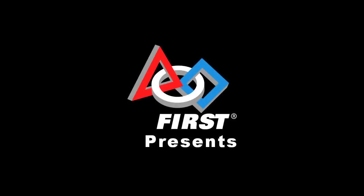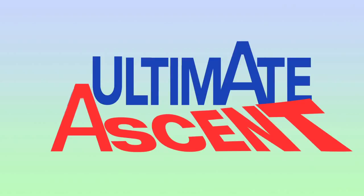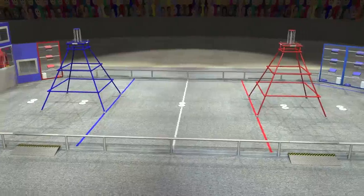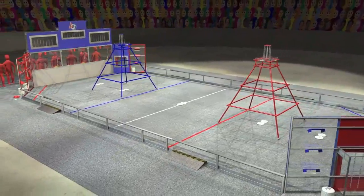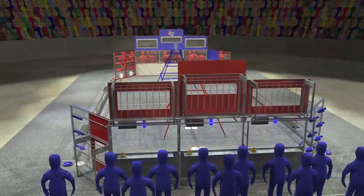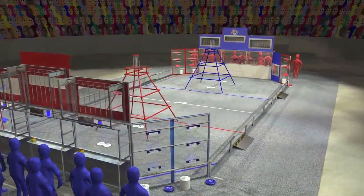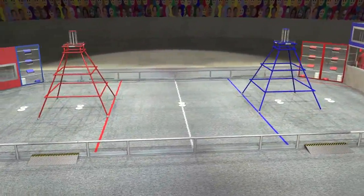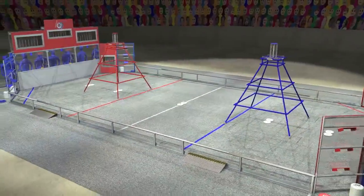Welcome to the 2013 FIRST Robotics Competition and this year's game, Ultimate Ascent. Ultimate Ascent is played on a 27 by 54 foot field. Alliances of three teams each operate their robots from behind Alliance walls at the ends of the field. Four scoring goals are located in each Alliance wall, at three different heights.